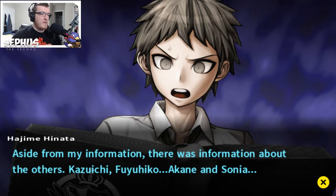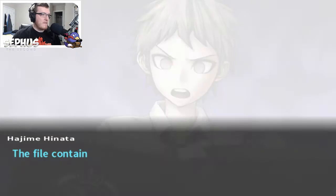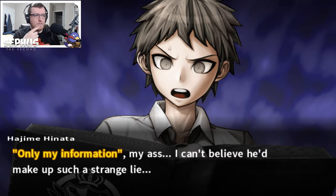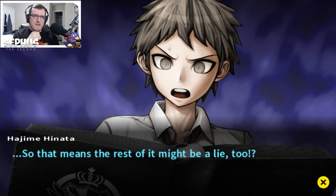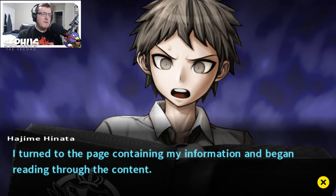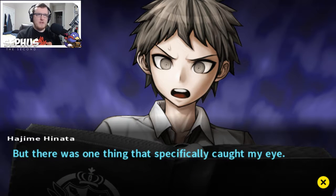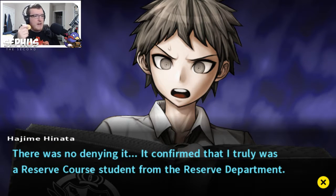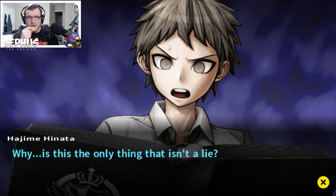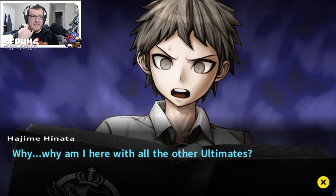Aside from my information, there was information about the others — Kazuichi, Fuyuhiko, Akane, Sonia — everyone who died had pages of information about them. The file contained information on all 16 of us. 'Only my information' my ass — I can't believe he made up such a strange lie. So that means the rest of it might be a lie too. The profile contained basic information such as date of birth, height, weight. One thing specifically caught my eye: the words 'reserve course student.' It confirmed that I truly was a reserve course student from the reserve department. Why is this the only thing that isn't a lie? Why am I the only one here from the reserve department? Why am I here with all the other Ultimates?